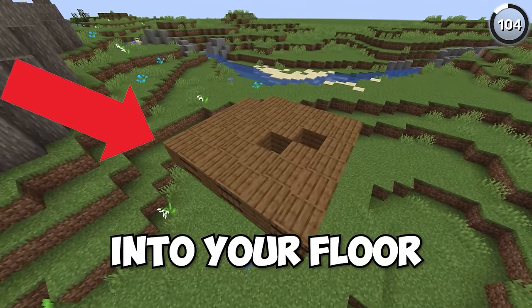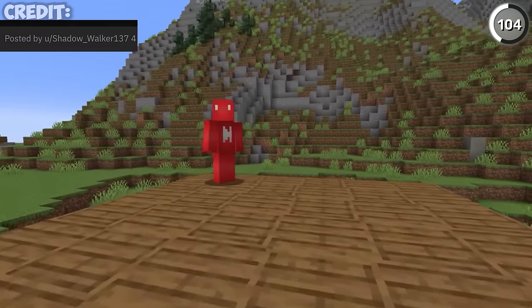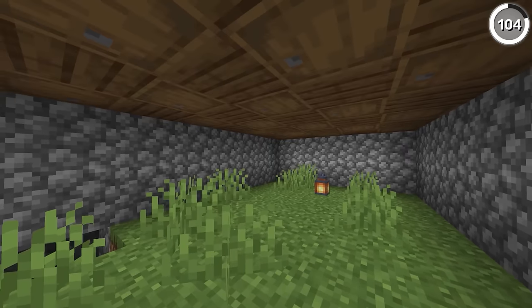If you mix in a couple of upside-down barrels into your floor, you'll notice that we get quite the pattern to spice up your spruce texture. And not to mention the fact that you'll be able to fill up all of them with some hidden storage space — giving us a literal way of tucking our money in between the floorboards.